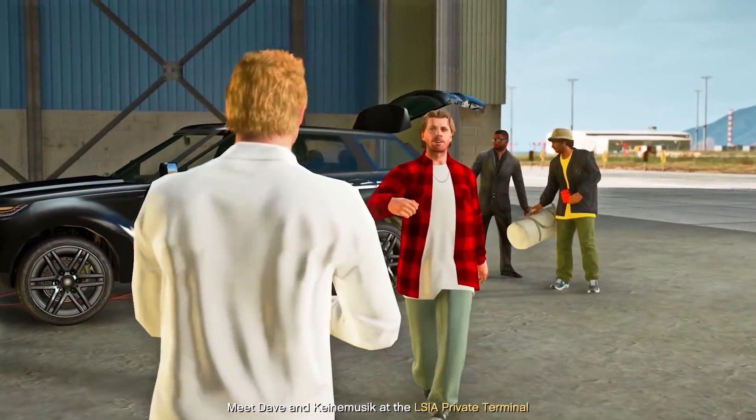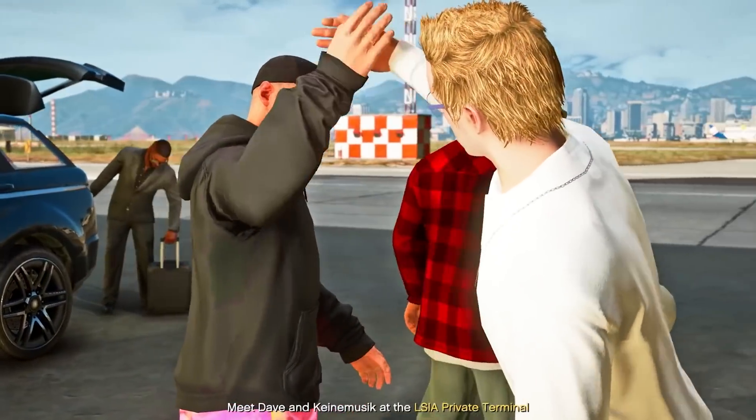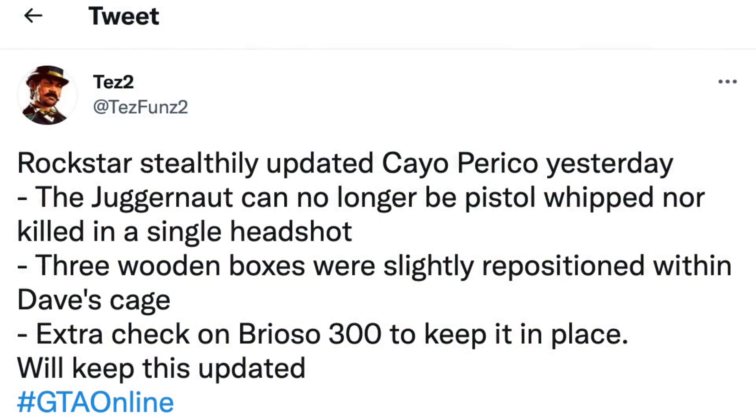It all started with Rockstar Games insider TezFunds2, and he ended up saying this: Rockstar stealthily updated Cayo Perico with a couple of things. The Juggernaut can no longer be pistol whipped, nor killed in a single headshot. Three wooden boxes were slightly repositioned within Dave's cage, and an extra check on the Brioso 300 to keep it in place. He said he will keep this updated, but when recording this video, there has been nothing more added.